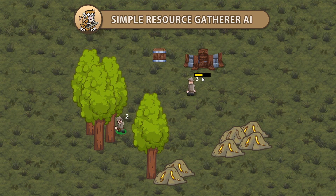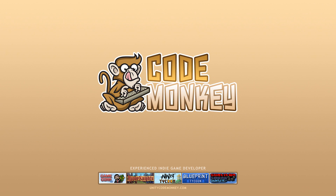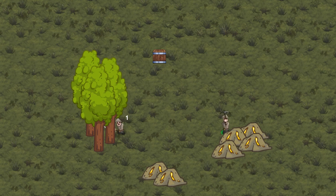Hello and welcome, I'm your Codemonkey and in this video we're going to view a summary of the Gatherer AI series. The goal in this series is to make a gatherer unit with AI to gather resources of various types and drop them off at a storage.